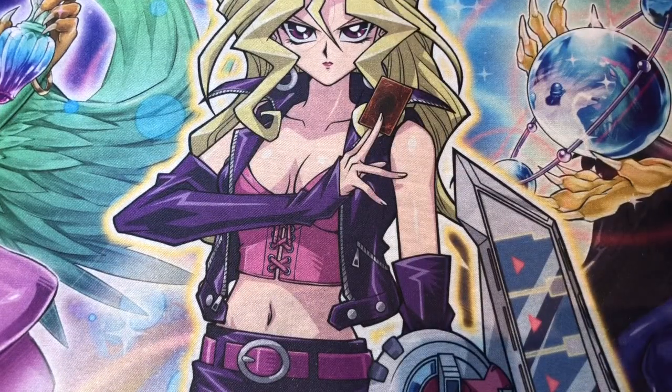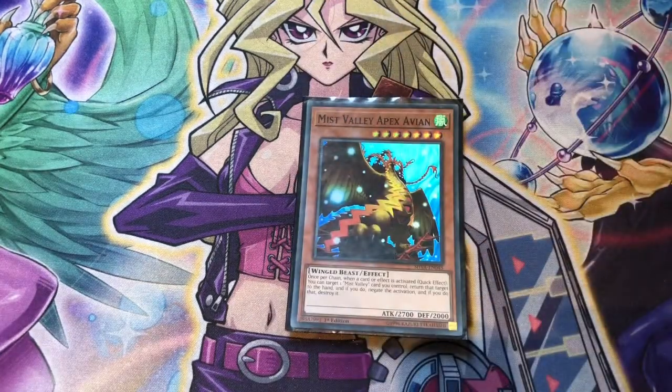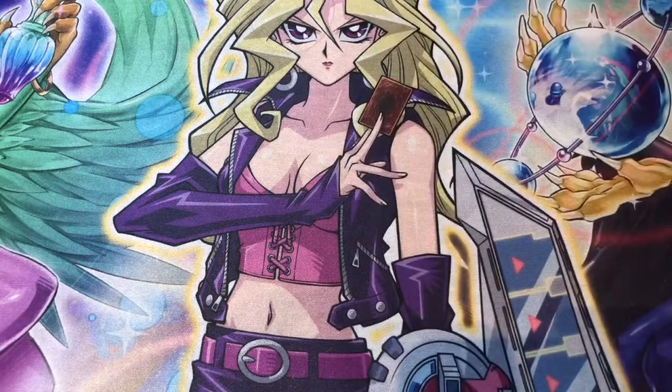Moving on to our other one-off card, which is Apex Avian — part of the negate combo with Simorgh, Bird of Sovereignty. Very powerful card, especially because it is a Featherstorm target. So you can set your Featherstorm, then use your Featherstorm, and if they try to negate your Featherstorm you have Apex Avian to negate what's going to negate your Featherstorm.